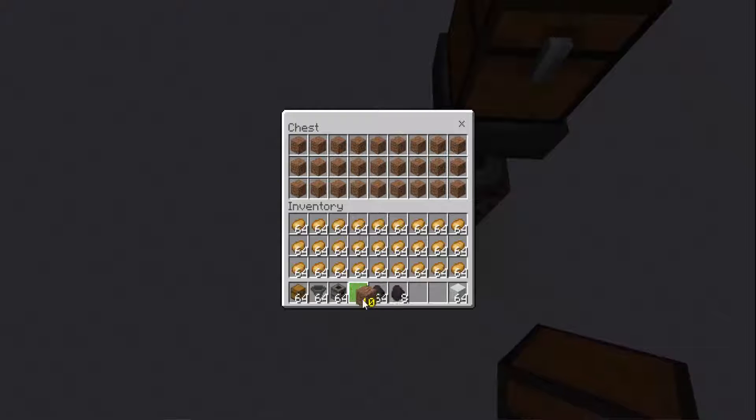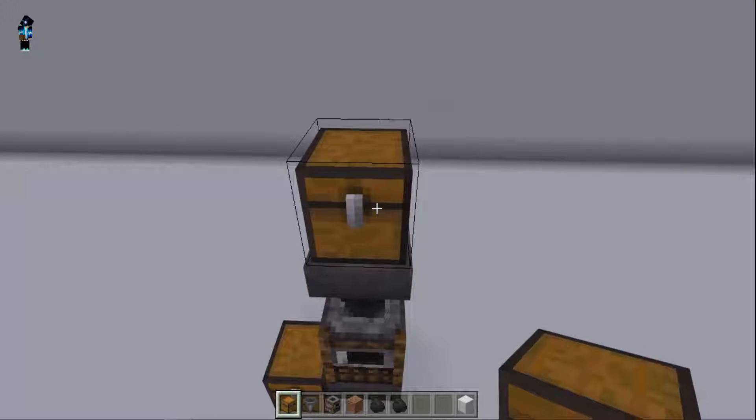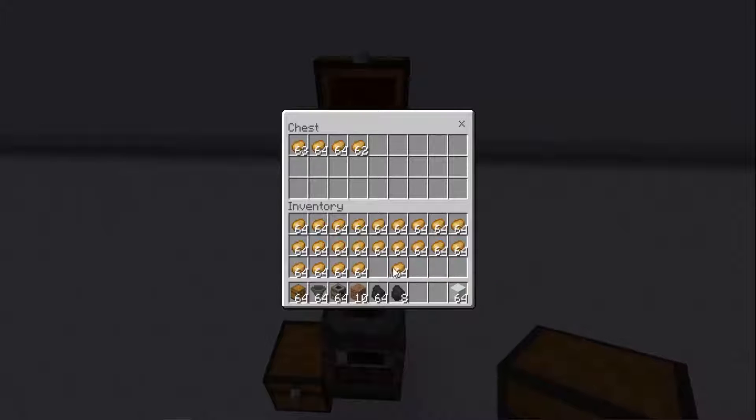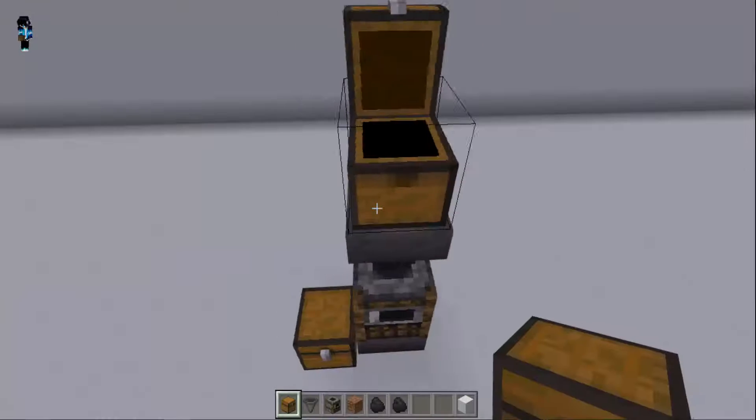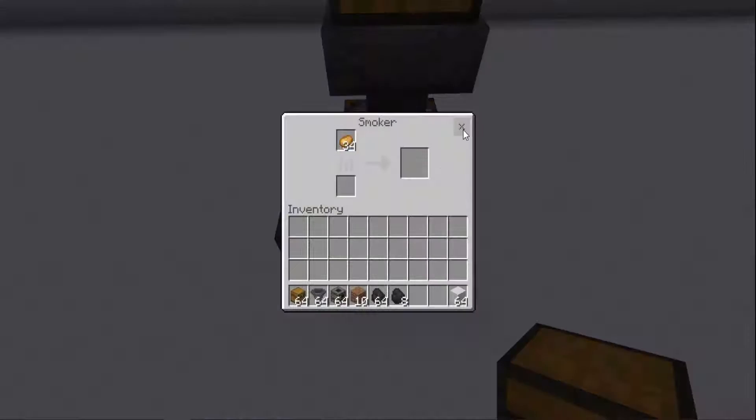Now fill the top chest with potatoes. Now put coal in the smoker.